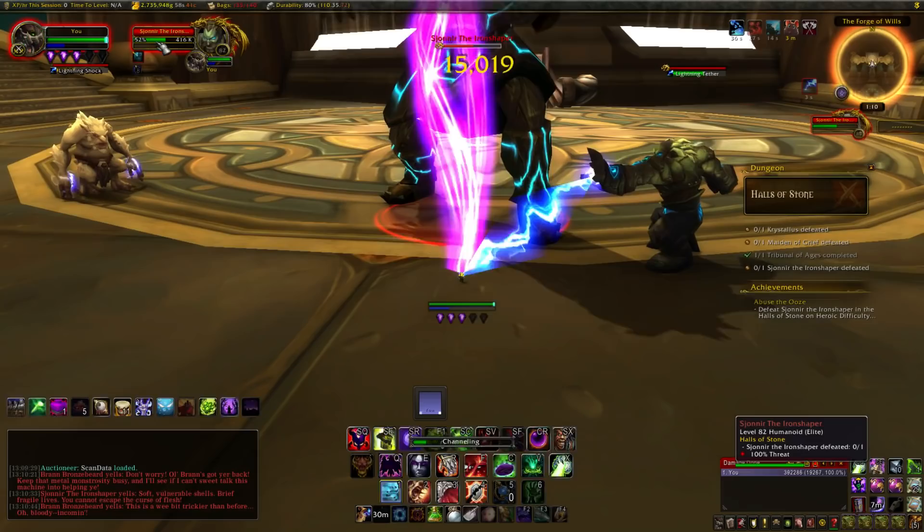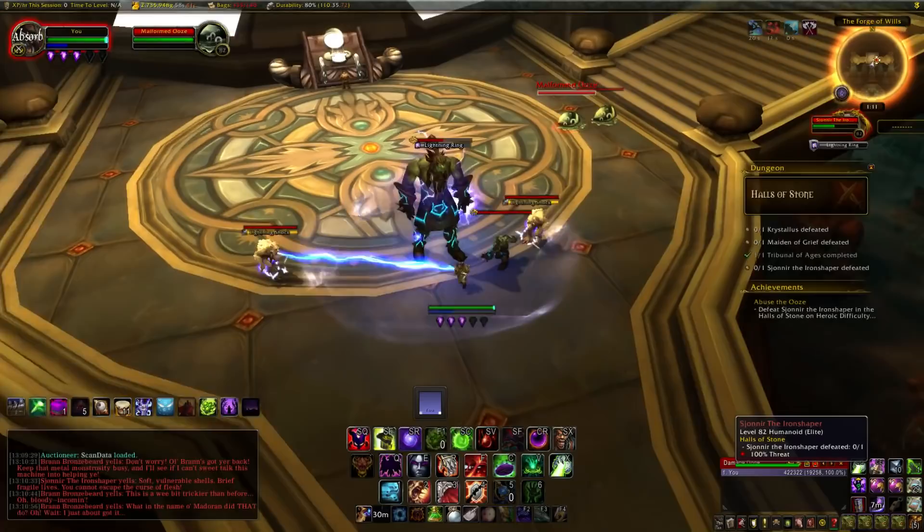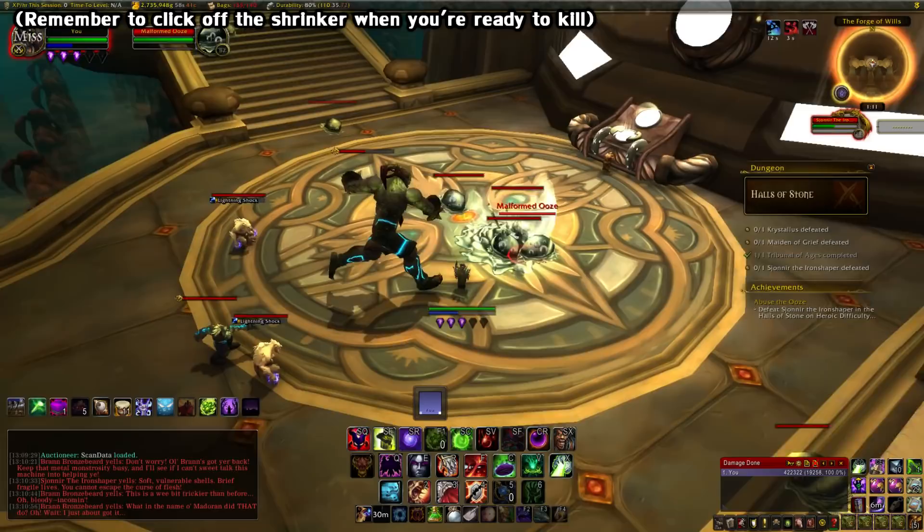To start off, bring him to 50% health and he'll summon slime mobs that run to the center and combine to form the Iron Sludges you need to kill. Just wait until 5 form, single target them down, and then kill him to get the achievement.